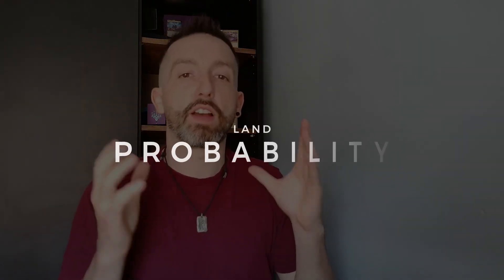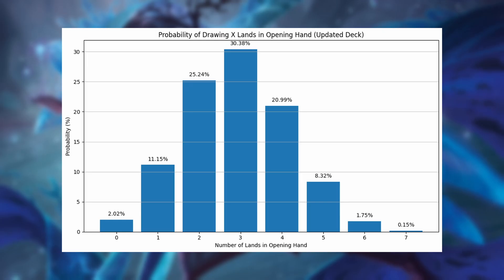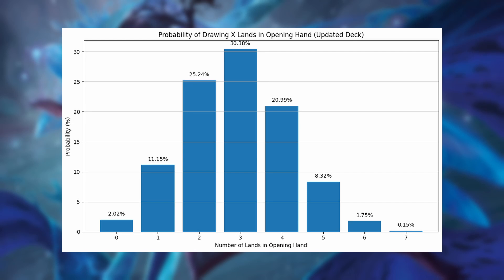Here is the probability of drawing a given number of lands in your opening hand of seven when you are running 41 lands in your deck. Trust me, you are not at risk of flooding out with this. This is just game variance — the human bias to always remember that one game where you drew 10 lands in a row and then removed two lands from your deck afterwards. To have two lands in your opening hand of seven, you have about a 25% chance.